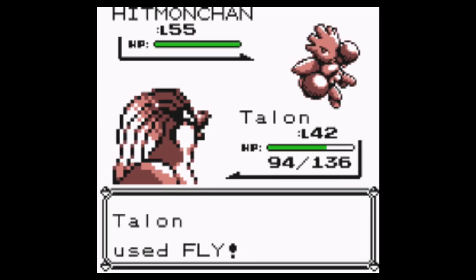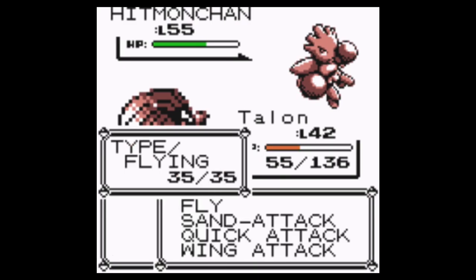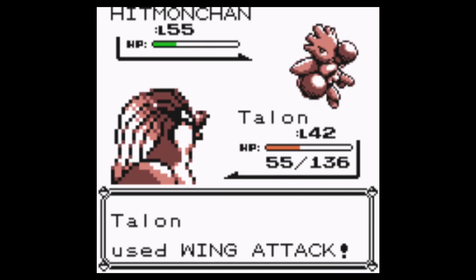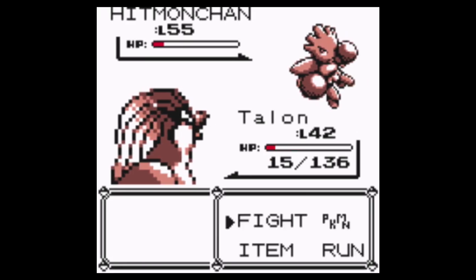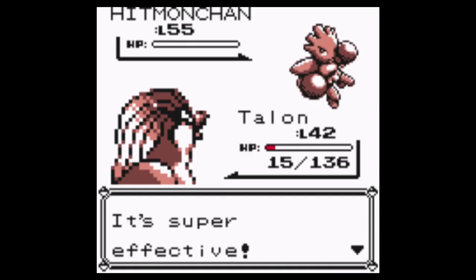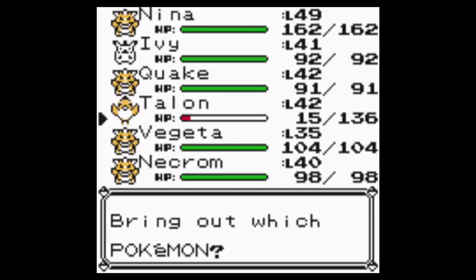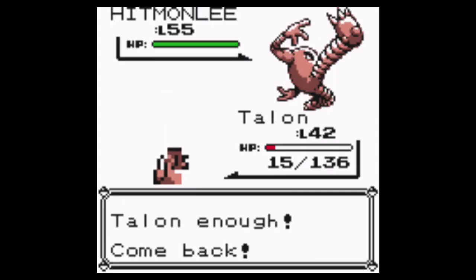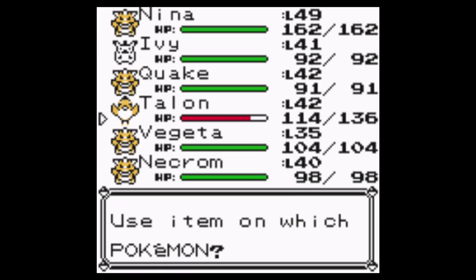X-Defender — that's exactly what I did not want you to use. Not Thunder Punch! I'm so underleveled. Maybe Wing Attack might be the best one to use right now. That was pretty good. This is not good at all. Yes! I'm going to throw in Necrom so I can heal Talon. Full Restore onto Talon — that will be helpful for the next few.